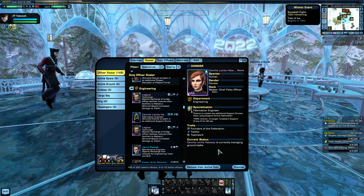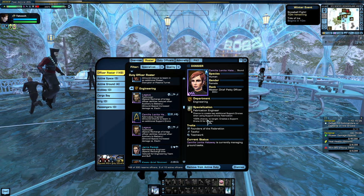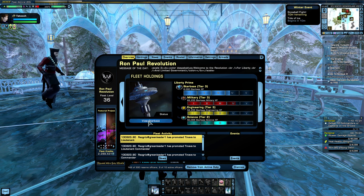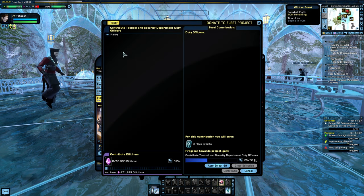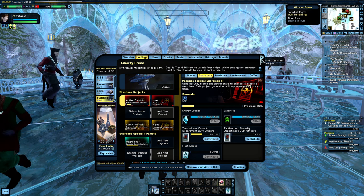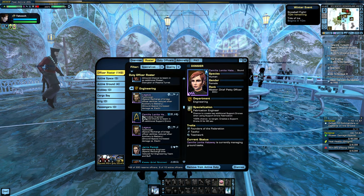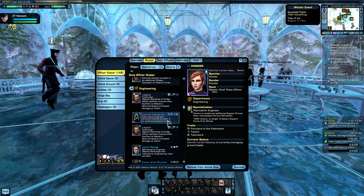Cryptic Studios has implemented what I consider to be a really stupid feature where all of your duty officers can now be dumped into fleet projects. Except it doesn't seem to work properly yet — they haven't finished ironing out all the bugs. In order to prevent it, you have to right-click on a duty officer and select to change protected status on.